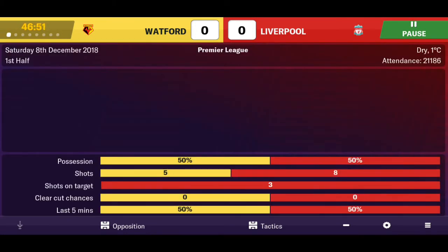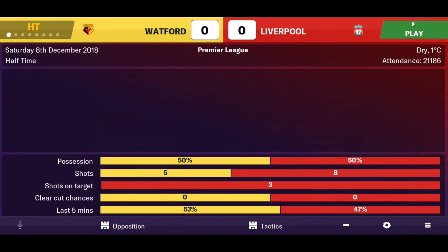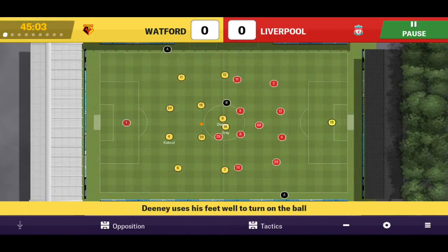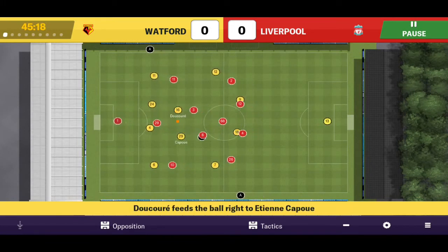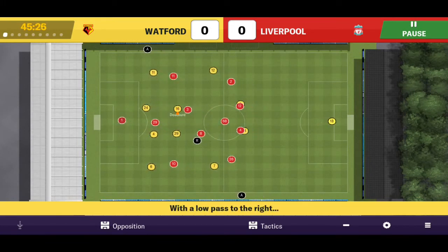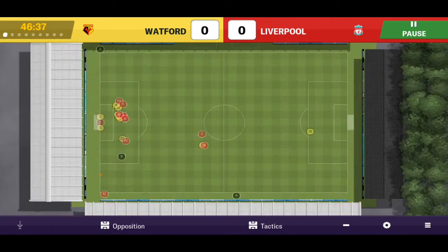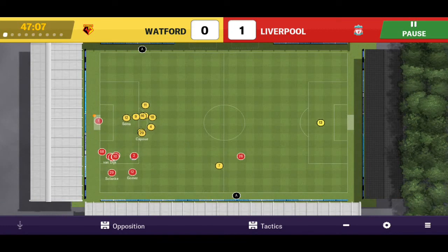Nothing comes of that. Half-time approaching — we need to be patient with this game. Watford are a really solid team, especially with Troy Deeney, and Roberto Pereyra is a very good player as well. Tottenham are leading Arsenal 3-1, just if you're interested. Good passing from Watford — Robertson, very good dispossession, nothing comes of it. Corner kick for Liverpool — Gomez takes it, and Solanke gets the header. It's 1-0 for Liverpool!